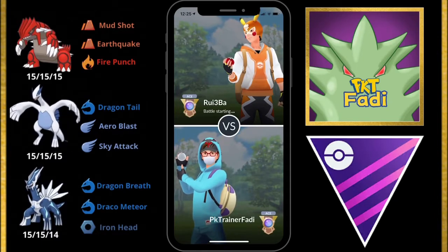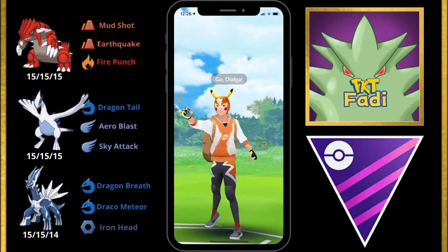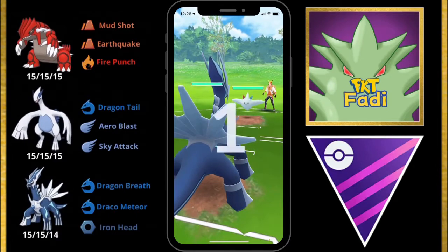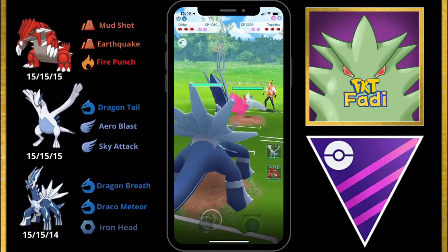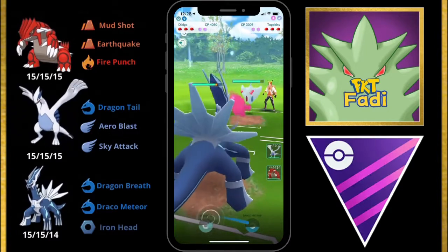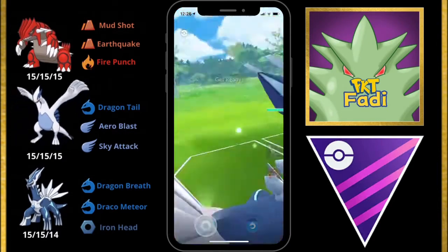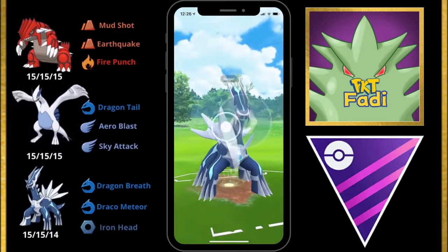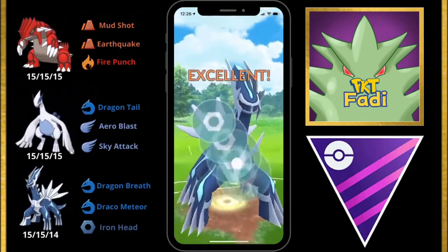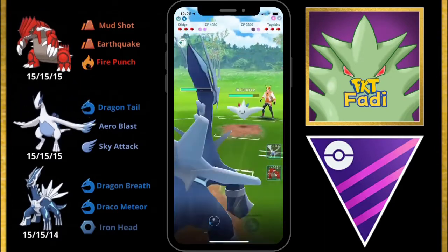For our first battle here, my opponent decides to lead with a Togekiss, so we're going to have to build up to two Iron Heads in order to take it out or make them use both of their shields. I'm going to keep farming until we can get to the first Iron Head. This Togekiss is going to be doing a lot of damage to us with its Charms. We go for the first Iron Head and my opponent uses their first shield.